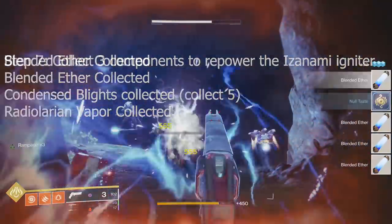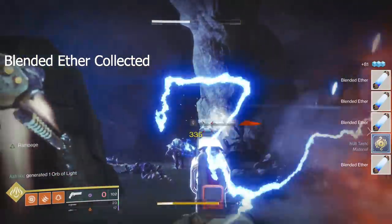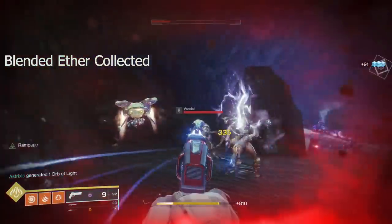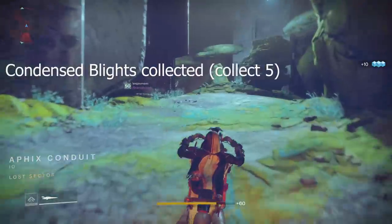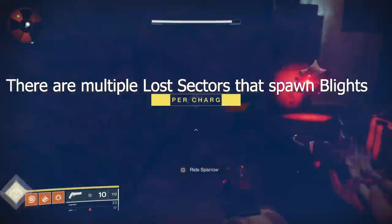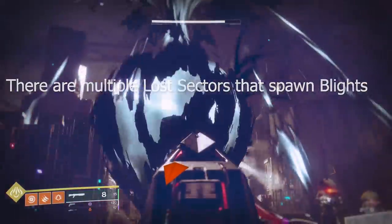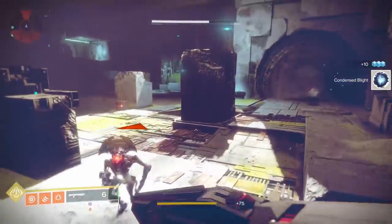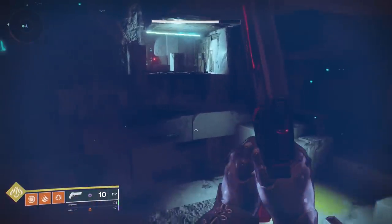Blended Aether is straightforward — get precision multi-kills on Fallen to collect it. Any lost sector with Fallen in it works perfectly, as you can just leave and re-enter to refresh enemies. For Condensed Blights, you need to collect five of them. We went to the Afix Conduit lost sector on Io, which has a Taken Blight that spawns inside. Just keep leaving and refreshing — you don't need to complete the lost sector or kill the boss, just run in, kill the Blight, and run back out.